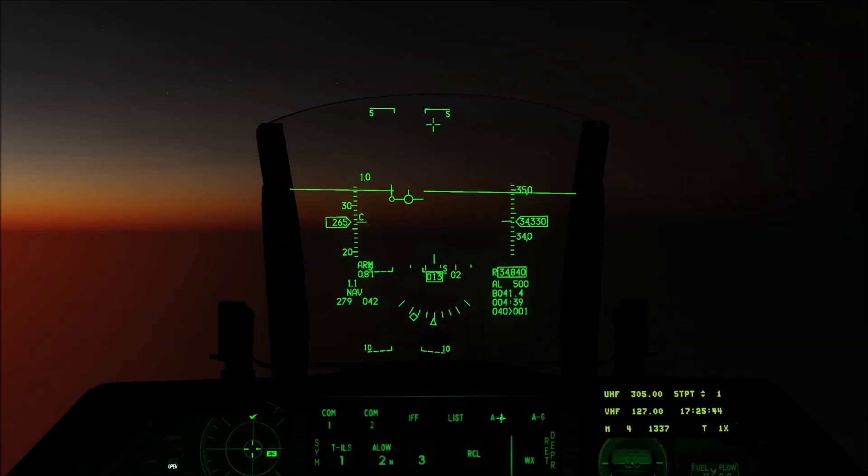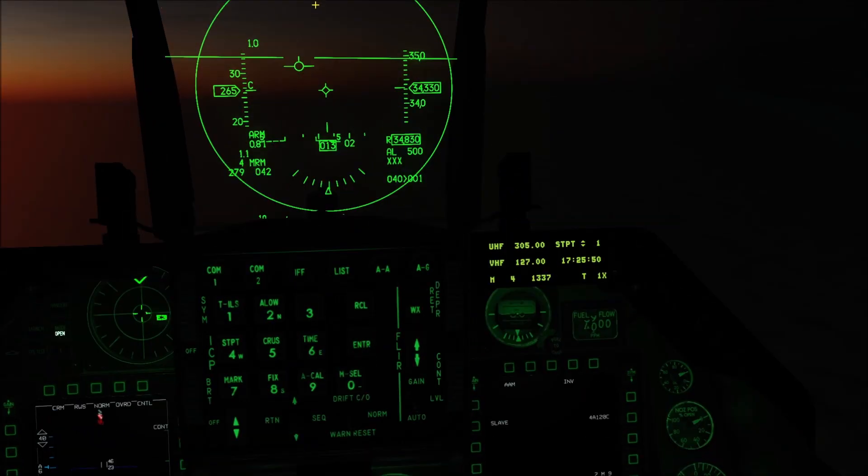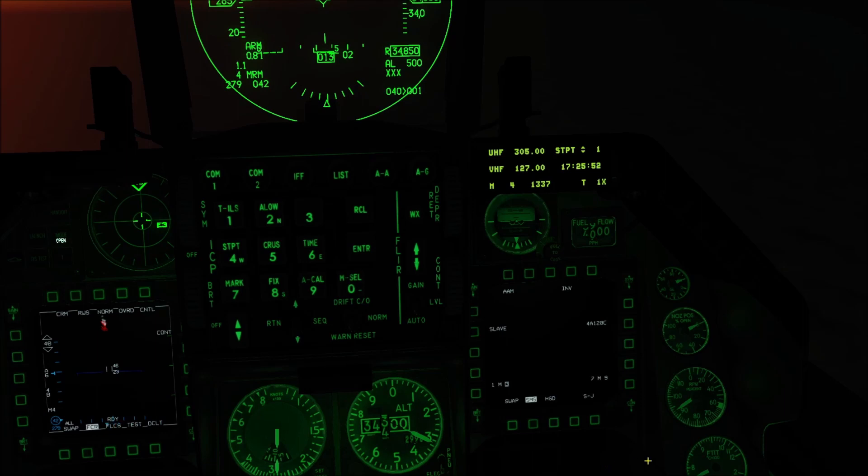Next we're going to hit air-to-air below the HUD. You'll notice we're in 120s — M120C — and you have the giant circle in the HUD. We're going to select display management switch right to go to the HSD; you can just click it if you'd like, but it's faster to do that. I like to hit DEP at the top and put myself in the center — I just like that a little bit better.